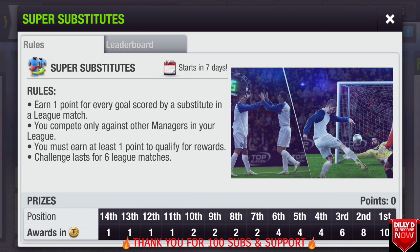Top 11 2017 Super Substitute competition starts in seven days. The rules are one point for every goal scored by a substitute in a league match. Every goal scored by a substitute in league competitions counts as one point. You must compete only against managers in your league, and only the league competition counts for this one.